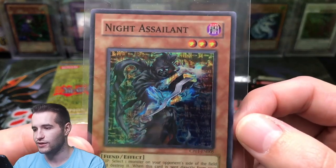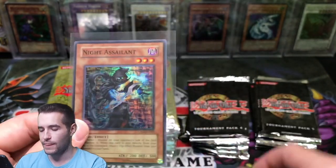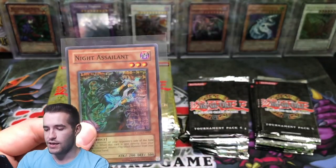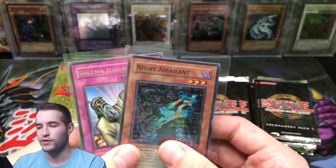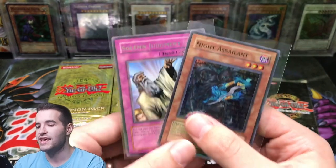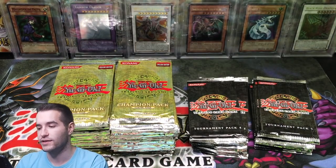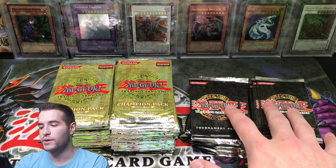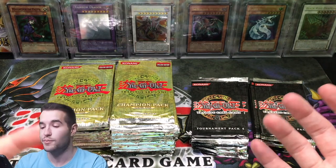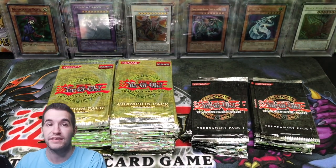The centering is not looking good — not promising for our pulls. It's not horrible but a little bit off. By the way, centering refers to the borders, for all you guys wondering. That's it really for the 20k opening announcement — I'll be opening up the heavier Champion Pack One packs, as well as the LOB First Edition packs. Let me know in the comments what else you guys would want to see in the 20k video.